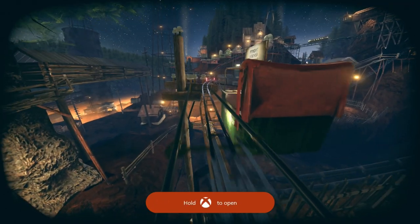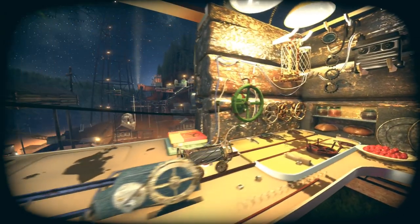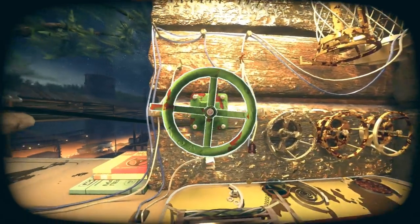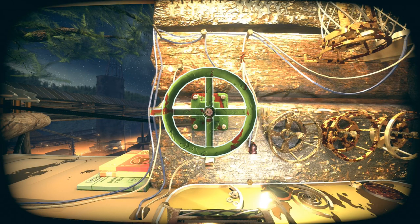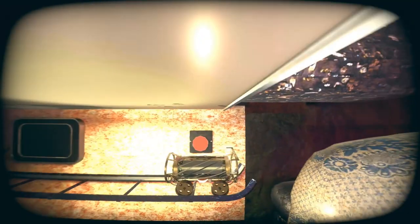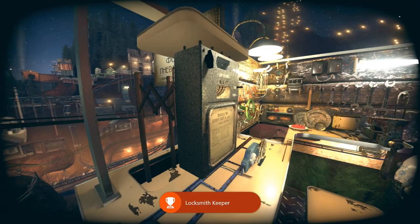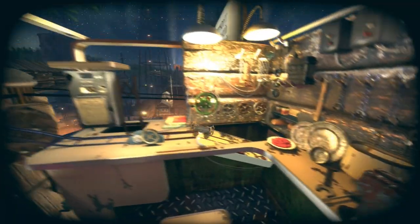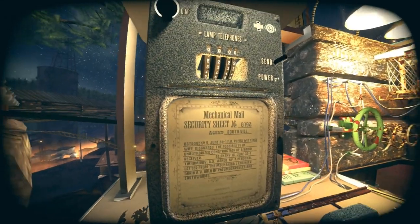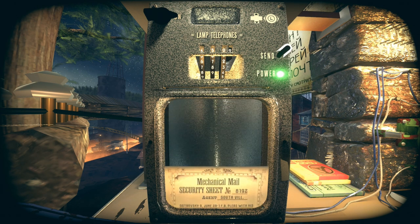Activate the coil directly in front of us and head forward. In the next area, interact with the valve on the wall — shock it, spin it to the left side, shock it again, and back out. Head slightly left and activate the cog on the ground, which will open the ramp in front of us. Head down and shock the button to activate the mail machine. Then head back and interact with the mail machine. Turn the knob on, and this time enter 4509. Go ahead and send that, then back out and head back the way you came.